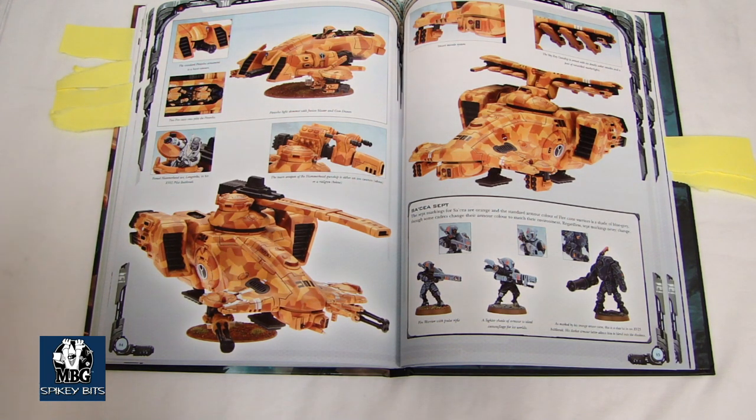Ethereals have some pretty cool abilities — 12-inch leadership bubble at Leadership 10, which is good since most squads will be Leadership 8 unless upgraded. They have invocation of the elements, giving special abilities to any squad within 12 inches, but you can only do one per turn. One makes them stubborn; one makes pulse rifles get an extra shot — but even with two ethereals, it only confers one extra shot. One gives Feel No Pain and one gives snap fire after running — the one I mentioned earlier, which might help you get side shots on units and pick out targets your enemy thought were safe.